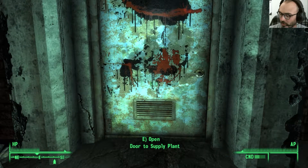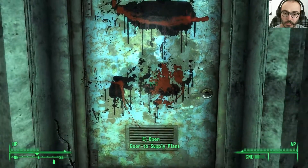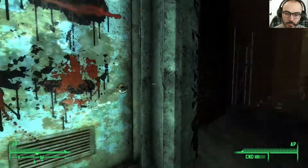I think my fiancée just got home, so my dog's barking really loud. Let's go into the supply plant. I looked up weapons for this DLC because I missed all those weapons in Mothership Zeta, so I don't want to do that in this one. I looked them up and there's one in here in the back — I think it's the Man Opener.